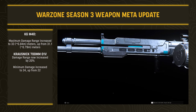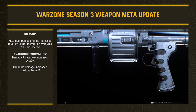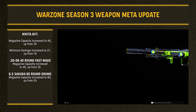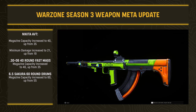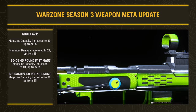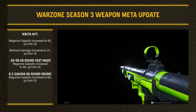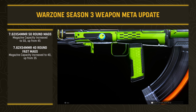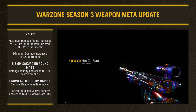The KGM-40 from Vanguard had its maximum damage range increased to 33 meters (up from 31.1), and the Krosnick 700mm barrel saw damage range increase to 20% with minimum damage increased to 24 (up from 22). The Nikita AVT received a base magazine capacity increase to 40 rounds (up from 35) and a minimum damage increase to 21 (up from 19). Related magazines also got bumped up: the 30-06 40-round fast mag to 40 (from 35), Sakura 60-round to 60 (from 55), 50-round to 50 (from 45), and the 40-round fast mag from 35.